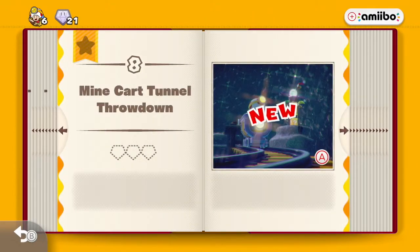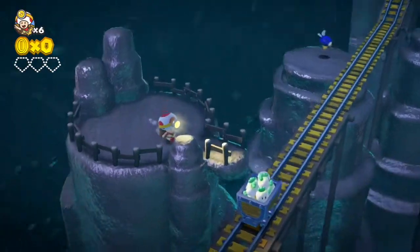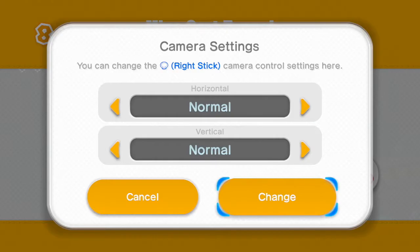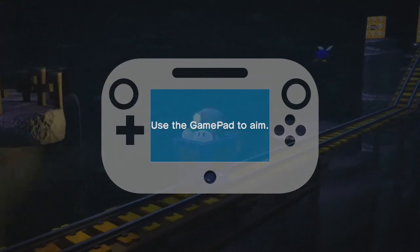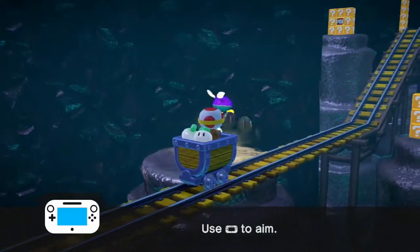We've got a mine cart stage. I don't know how I'm going to do this, or if it's going to be particularly fun. I'm probably going to have to un-invert the camera just for this level — I prefer to invert it. By the way, your view is on the gamepad, so sorry — you don't really get to see much of what I'm doing this stage.